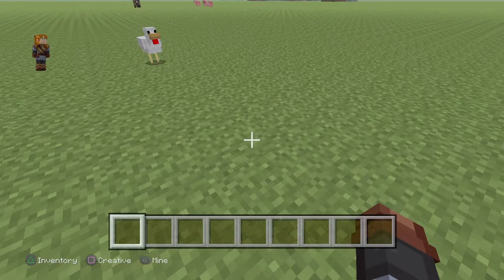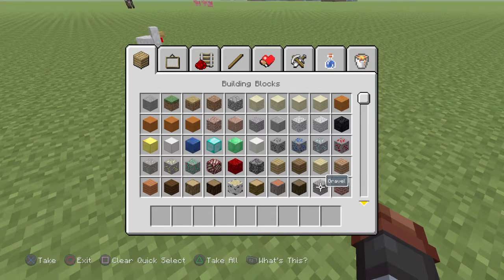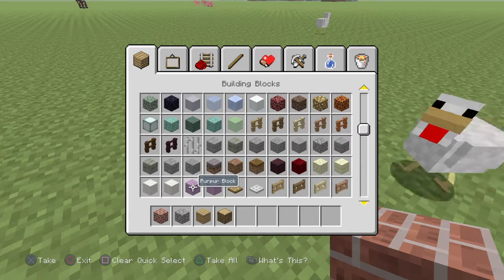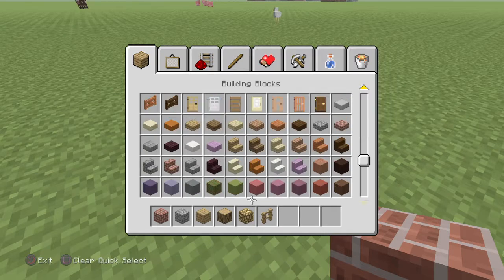We're gonna start building a house. Materials: bricks, cobblestone, any type of wood you like — oakwood. If you want glowstone for the chandelier, and then oakwood.